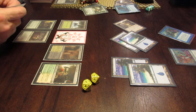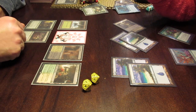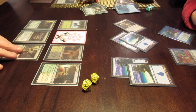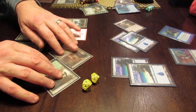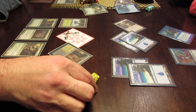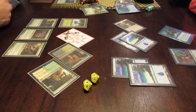I draw Kitchen Finks! When they come into play, I gain two life. And when they die, they come back into play but weaker, and I'll gain two more life. I'm going to play the Finks — I gain two life so I'm at fourteen. And because of the Wiltleaf Liege, he gets plus one plus two plus two — so he's a 5-4. He's big.